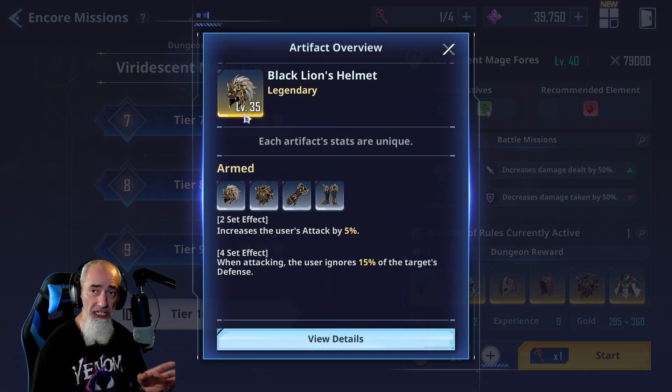The Berserker set increases damage dealt by 15% when the user has 50% HP or less. For characters that have a little survivability issue but a lot of damage, this might be really good. With the four-piece, the HP condition changes to 70% and the damage dealt increase goes up to 30%. Personally I'd only want this as a four-piece — 70% HP is not so bad, and getting that 30% damage increase is massive.